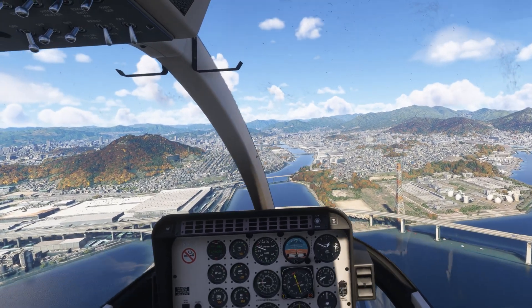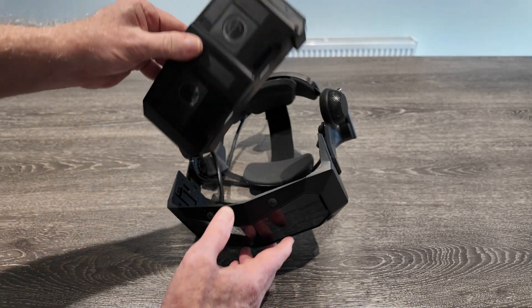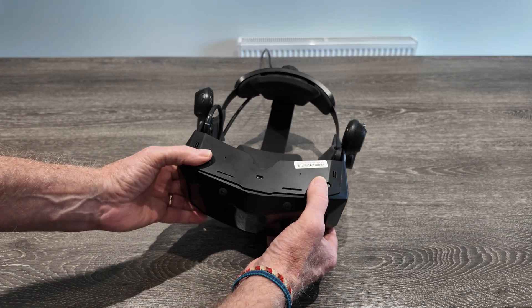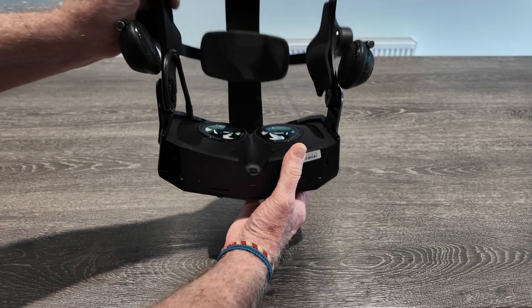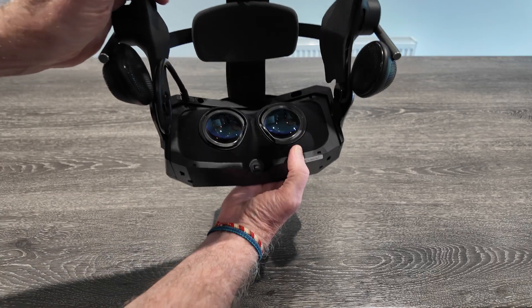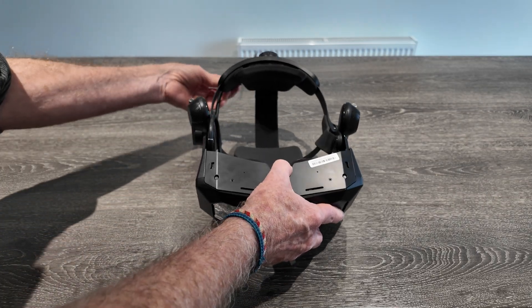All three options require a fair amount of hardware grunt, with the 57 PPD version being the least demanding. The aspheric lenses all feature an element of mura — a visual artifact similar to film grain or uneven texture visible on the display. However, in my opinion the amount of mura is within tolerances, and unless you know what you're looking for, you'd probably never notice it.